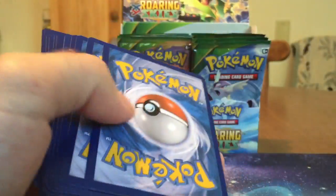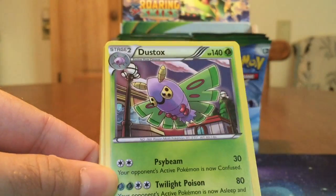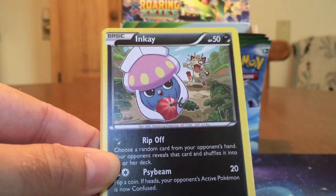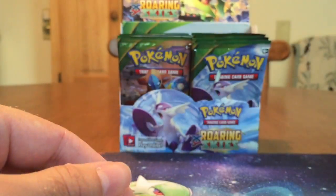Three Ultras and no holos yet — that's kind of crazy. Have you ever seen the holos? Not yet. It's kind of crazy. We got a Togetic, Latios Spirit Link, Dusttox, Ninjask, Gligar, Voltorb, Inkay, Binacle, Inkay Reverse, and a Talonflame Rare.